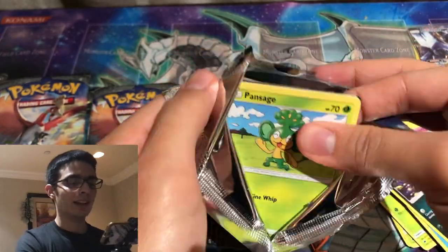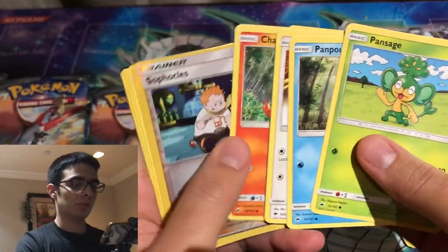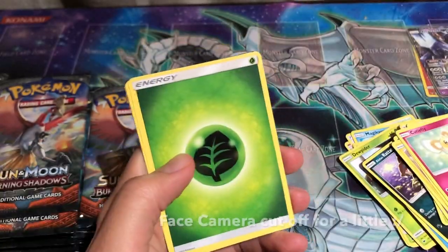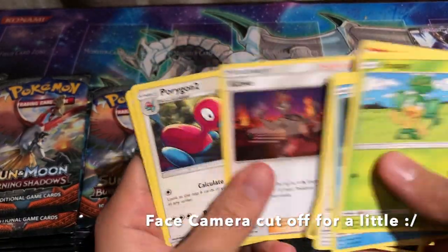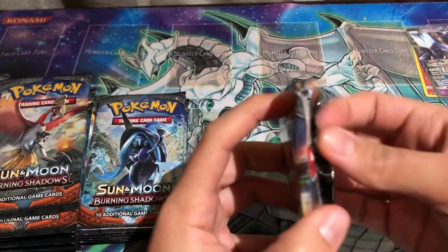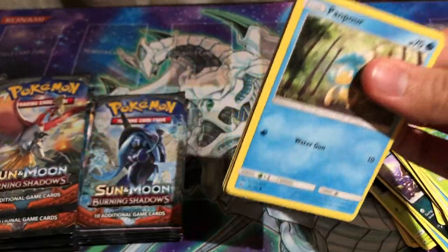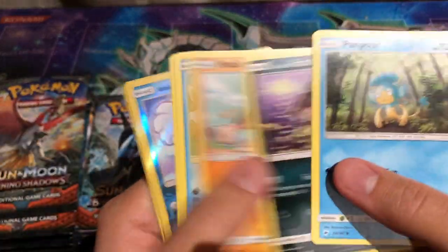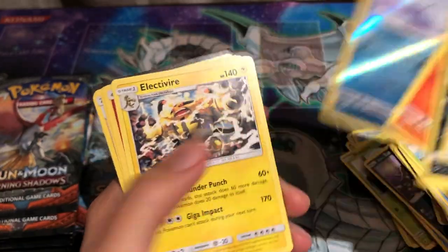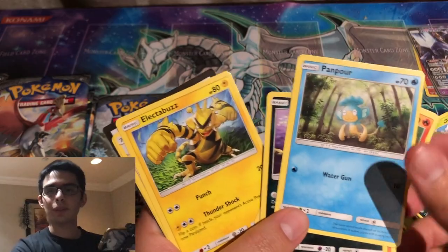If I could have any modern Charizard — like between Champion's Path, King of Fates, this one, or even Evolution Charizards — I would definitely want to get one of these, even if it's not in the best condition, because condition matters a ton with this Burning Shadows Charizard.